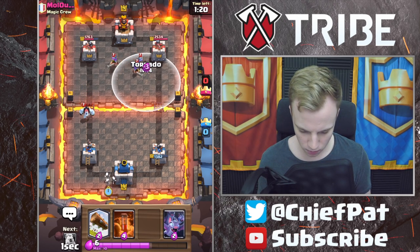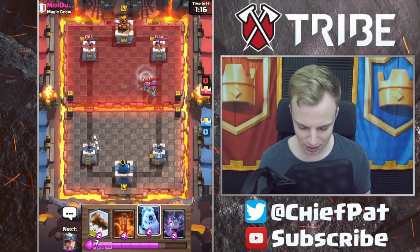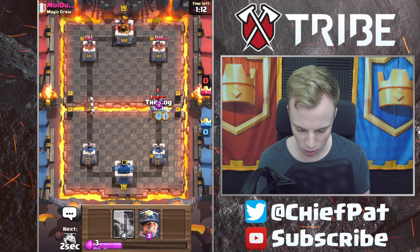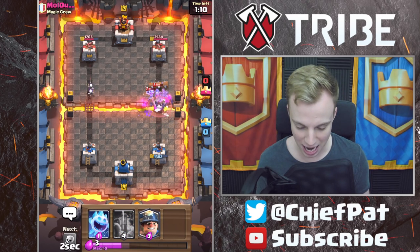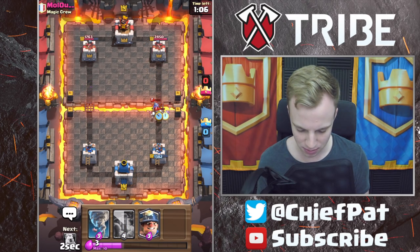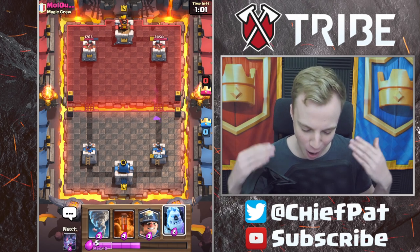I thought I missed that Tornado. We're going to go ahead and play all of this. I could Poison this, but it feels a little bit sketchy, so I'm going to use our Ice Golem plus our Bats to try to take a lot of this out. That actually worked beautifully. Ice Spirit plus our Skeletons — might not work. It did end up working. Zero damage on our tower.